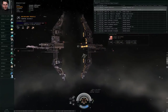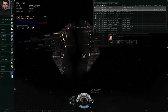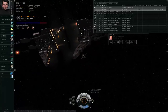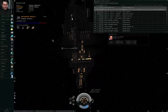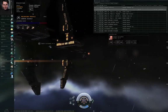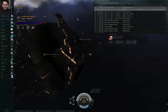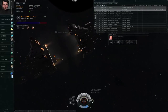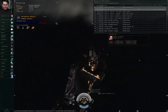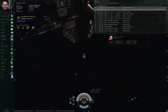The next detail is that the financial systems are compromised — a 50% reduction in Concord bounties. So if you're trying to run missions in a constellation where an incursion is in effect, that 1 million ISK NPC battleship is only going to pay you half a million ISK in bounties. That's going to remain in effect until the incursion ends one way or the other.